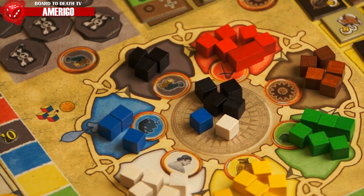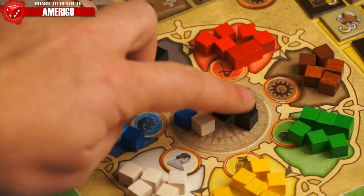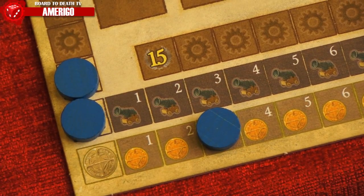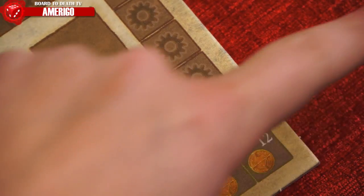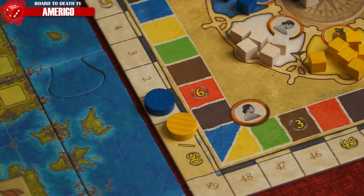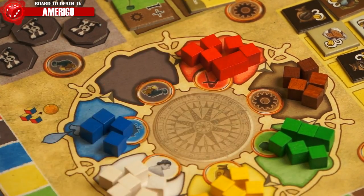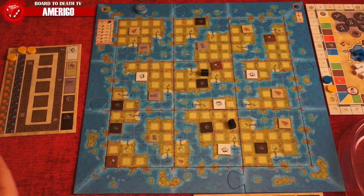Players may also opt to gain gold instead of doing an action for that phase. To do so, tally up all the cubes, divide by three, round that number up, and the player moves his disc up that many spaces on his gold track. For every gold total he goes in excess of 12, he will immediately move that many spaces on the victory track. Once every player has acted, place the cubes back in their respective pile and move on to the next phase on the wheel. Check to see who is the first player on the special action track and repeat the process.